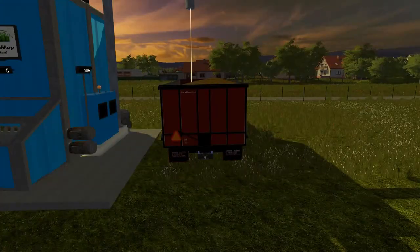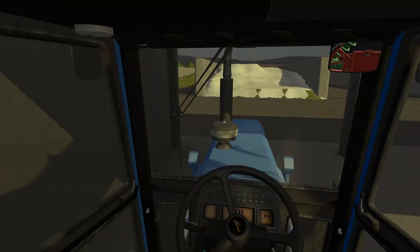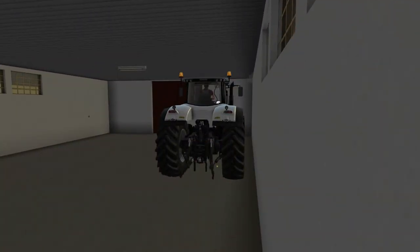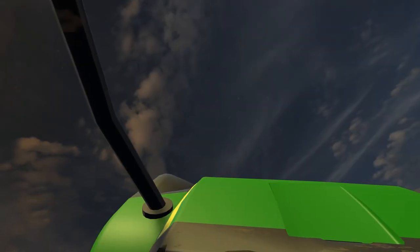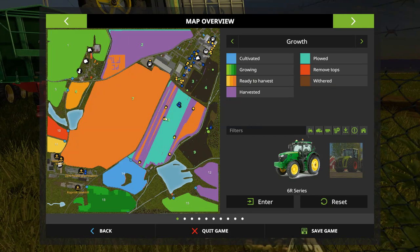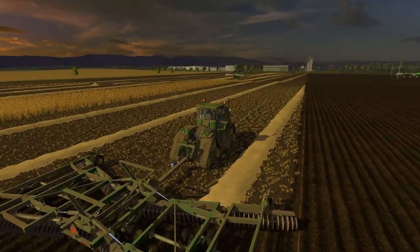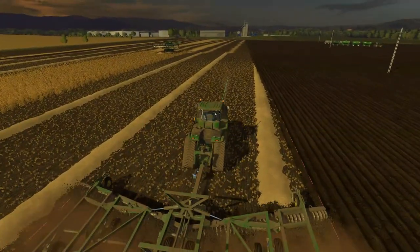We've got a lot of equipment on here — probably some equipment we should sell too. I'm not sure how much of the stuff we actually even use anymore. Oh, a gator — sitting right on its end on the fence. Let's go back to plowing here. Might do a little bit of harvesting here too, once we catch up with the unharvested portion, which actually looks like we're getting pretty close at this point.